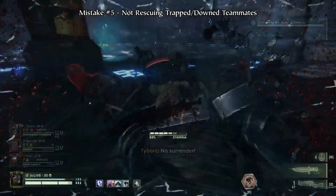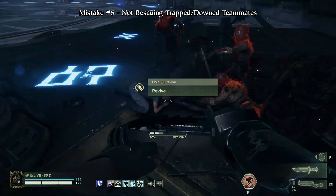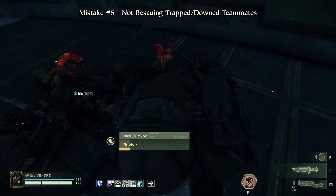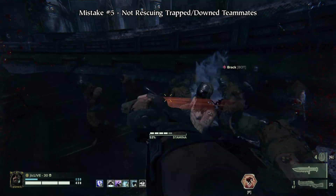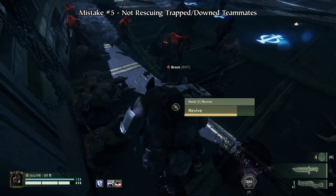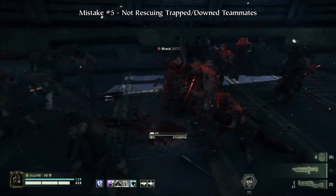Likewise, if a teammate is trapped in the middle of a horde, prioritizing their rescue can be the difference between life and death for them. If someone is downed in the middle of a horde, it's not a bad idea to try and thin out the horde first, but you don't have to kill absolutely everything before you try to revive them. Oftentimes it's better to use a combat ability to stun enemies around them and rescue them, especially if a horde is on the way and you need their help to survive.